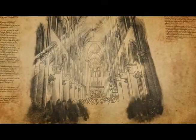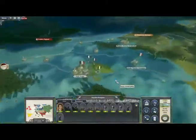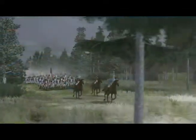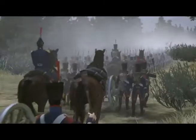In 1804, Napoleon is crowned Emperor of the French. Britain, Austria, and Russia form the Third Coalition and declare war on Napoleon's empire, forcing him to seize the initiative — to invade Europe and to march on Moscow.